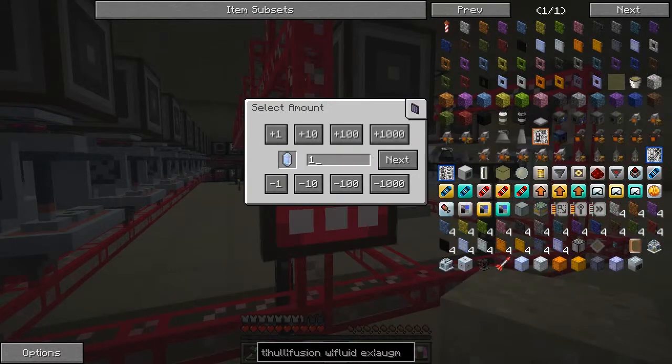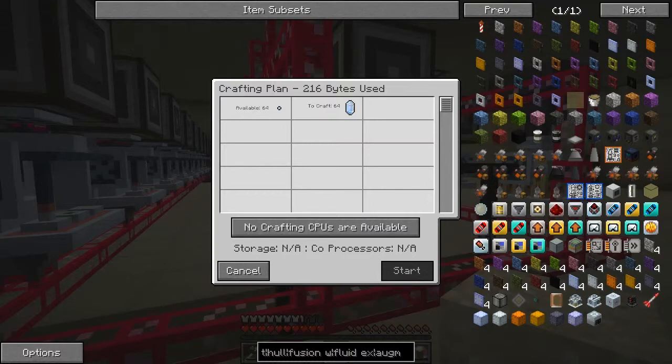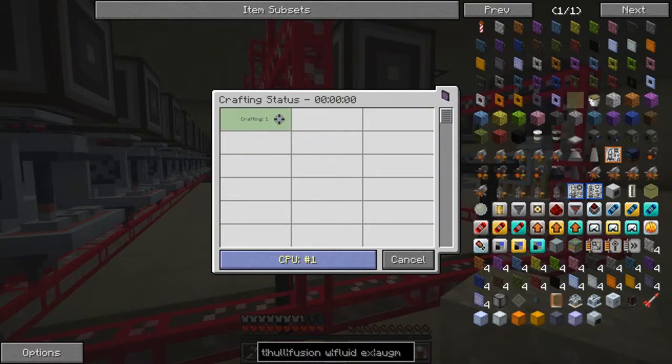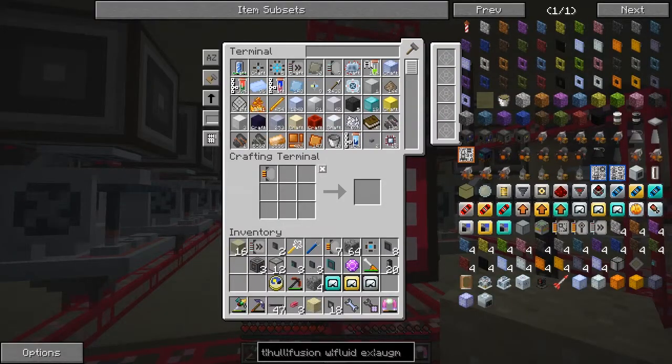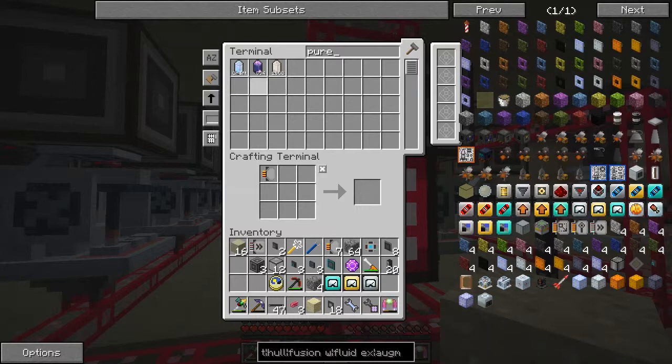Let's craft 64 of these - no crafting CPUs available because I'm still crafting other things. I'm only going to wait until we get one crystal and then I think the crystals will work fairly quickly. In fact they're already there - let's have a look. They should be already imported.